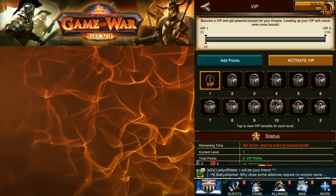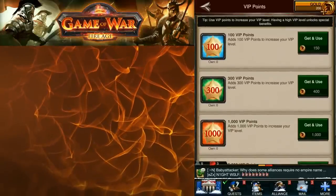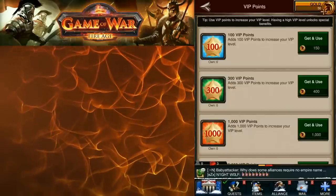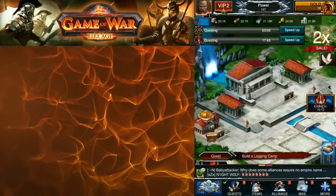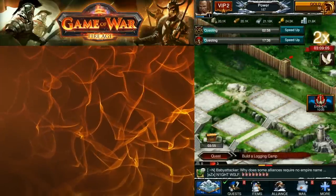Make sure that your VIP is activated. You can do this by adding points — we have 200 gold now and we can use 150 of that to add 100 VIP points. I always do that on a new kingdom because it gets your VIP activated and makes it so you can build a little bit faster. Also make sure you're always hitting Help to help out your alliance.